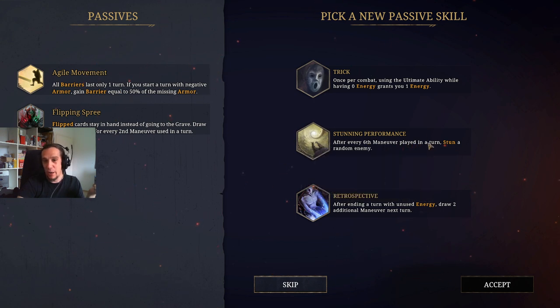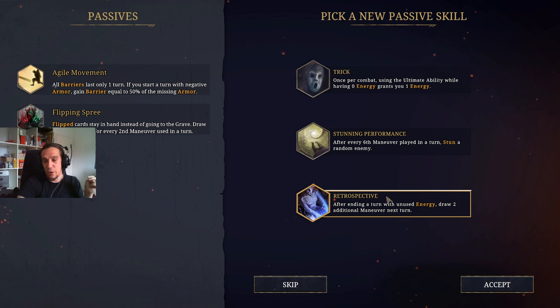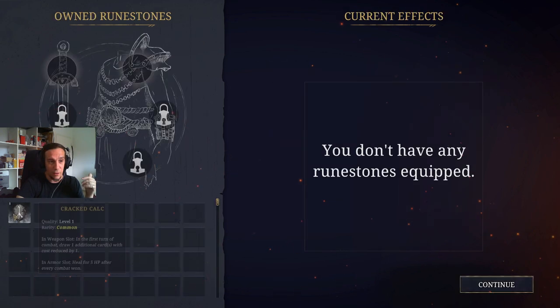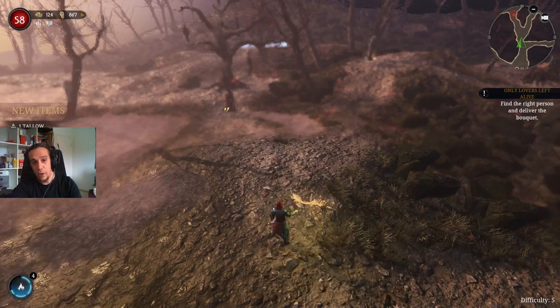After every six maneuvers, you stun a random enemy. Six maneuvers in one turn sounds hard, but this class can pull it off. Or, after ending a turn with unused energy, draw additional maneuvers. This is the most interesting for me, because simple statement in all of these games: the more cards, the more options, the more chances to win. And since the Apostate utilizes a lot of discard effects as well, it's really powerful to have more cards.